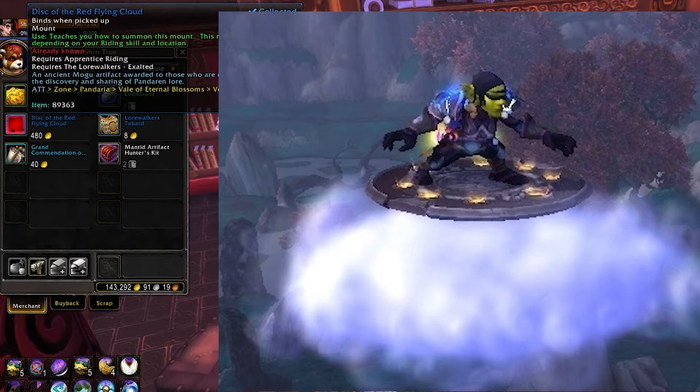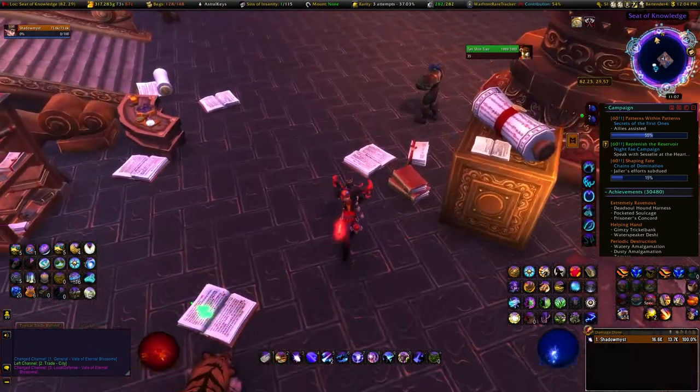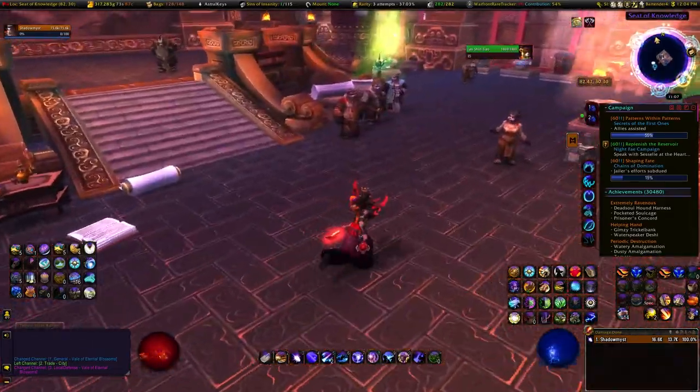At exalted you're gonna buy the Disc of the Red Flying Cloud. This was actually my favorite mount in the Mists of Pandaria expansion - it was very unique, it was the first mount you could really stand on that legit was a flying saucer. The mage mounts that resemble this came in Legion, so this one was it for a while. There's also a tabard you can purchase if you like collecting those.